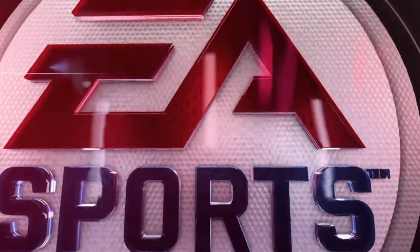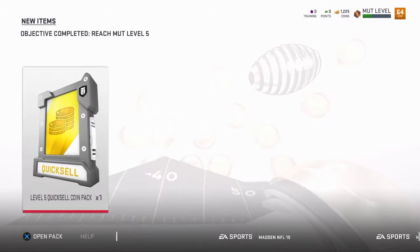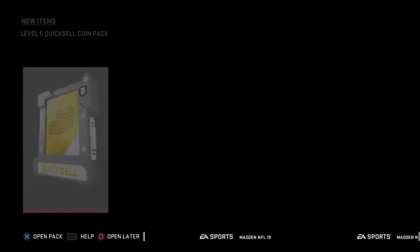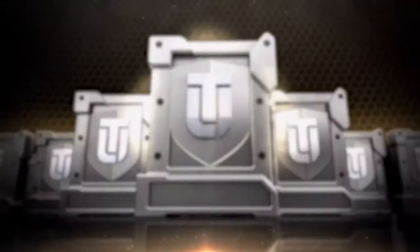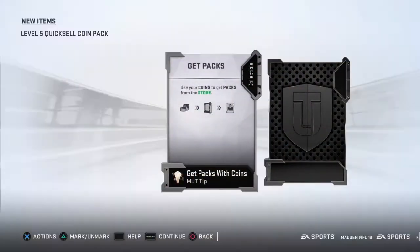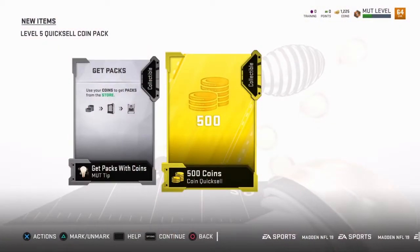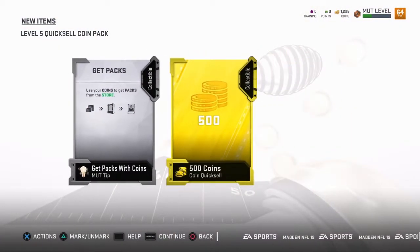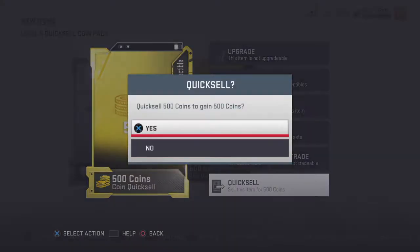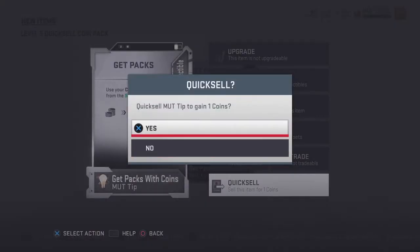That'll end it. We level up to level five, that gets us 150 coins and a level five quick sell coin pack. Please just be like 100k. Ready? Boom! Nope, that wasn't even the right one. This is the quick sell, and it's gonna be 500. I'll take it. I'm happy with 500 coins — there could be worse, obviously could be better. Wow, one coin. Wow, thanks.